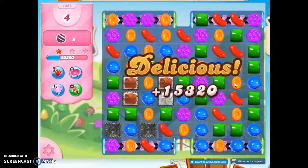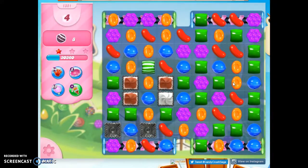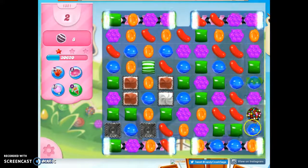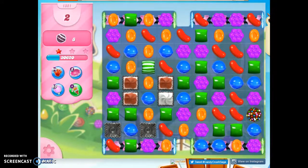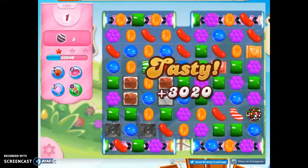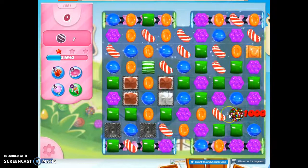There we go, look at that, got a couple. Nothing good. Let's take out a color that's not very prevalent. Oh, here we go. Now I just need to match that with a stripe. I think I got it actually. And that's what we need to do.